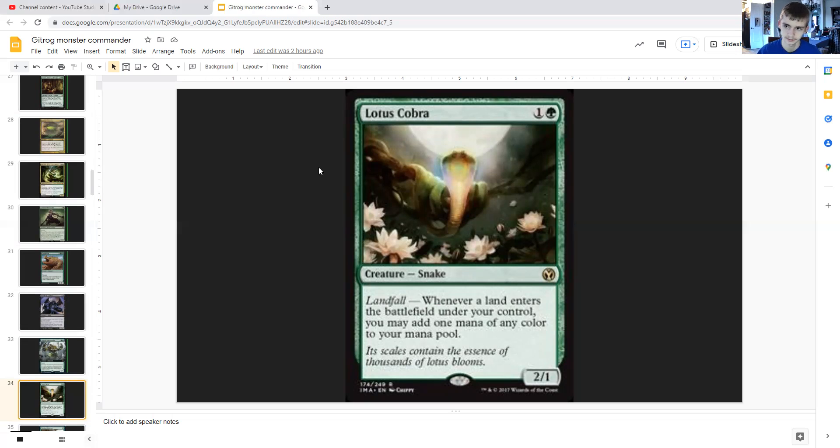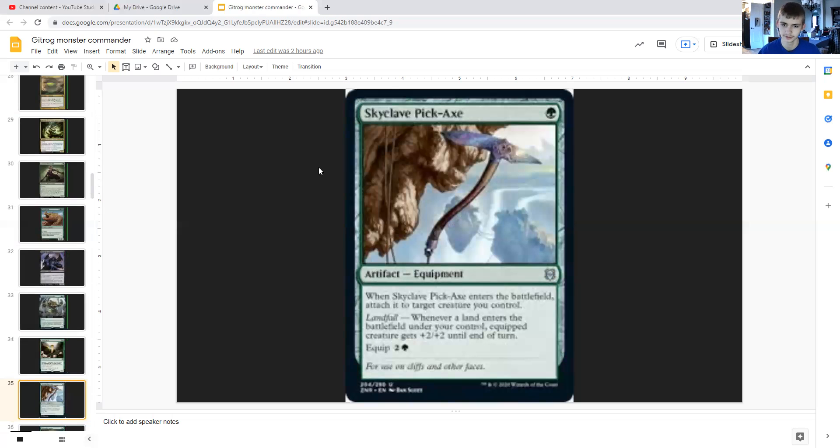Skyplay Pickaxe costs one green — it's an artifact equipment that whenever it enters the battlefield it attaches itself to target creature you control. The equip cost is two generic and a green. Whenever a land enters the battlefield under your control, the equipped creature gets +2/+2 until end of turn, and that can trigger multiple times. This could help you close out the game if attached to something with trample like Centaur Vinecrasher, or a creature with flying or some other form of evasion.